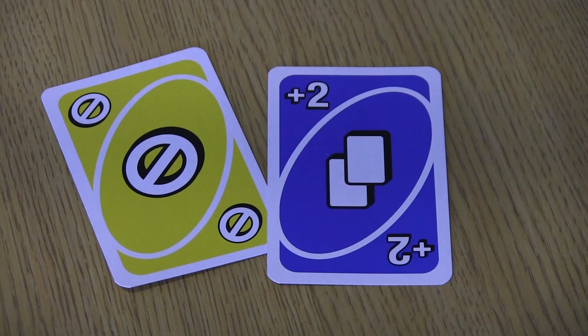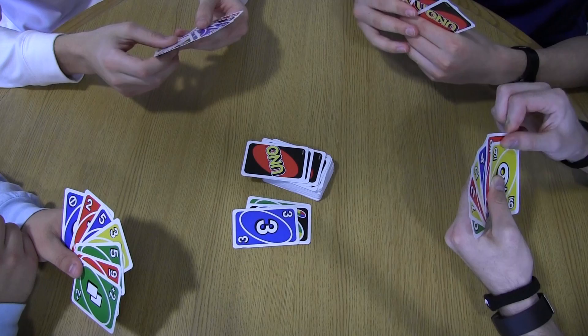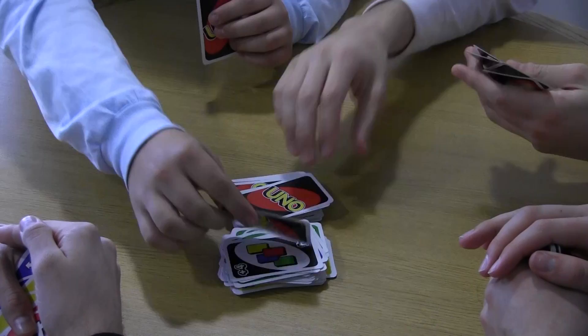When the reverse card is played, gameplay will be switched in the opposite direction — clockwise to counterclockwise, or vice versa. The wild card represents all 4 colors and can be placed on any card. The player has to state which color it will represent for the next player. It can be played regardless of whether another card is available.